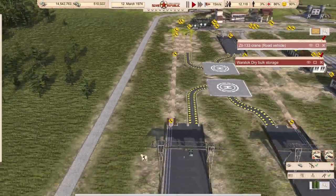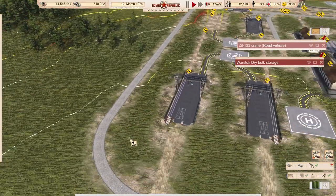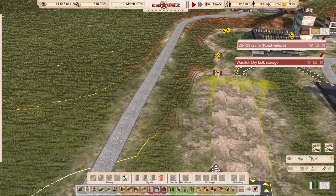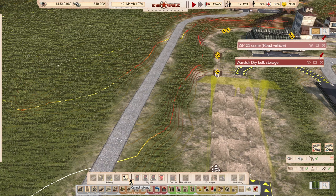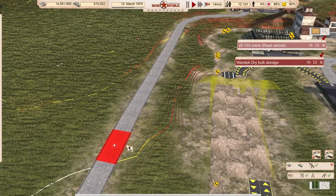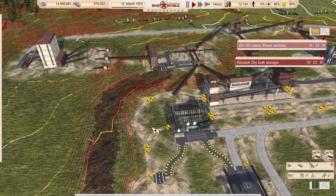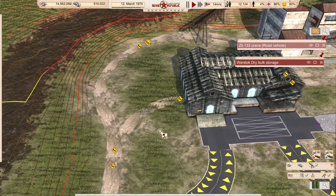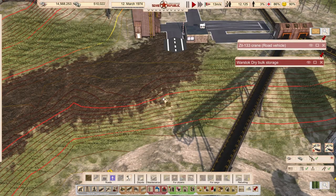I need to remove this road. I have a slight problem here: this open storage is boxed in on one side by a hill and on the other side by railway. Let me just fix it before we forget it.